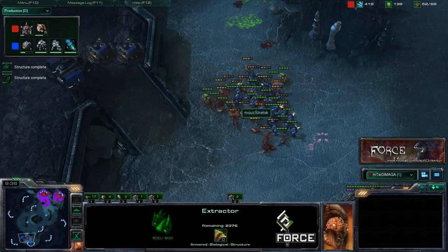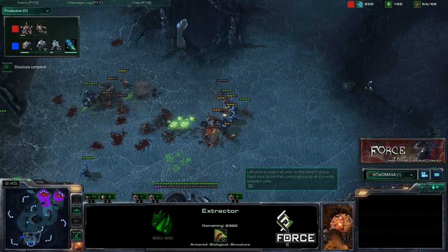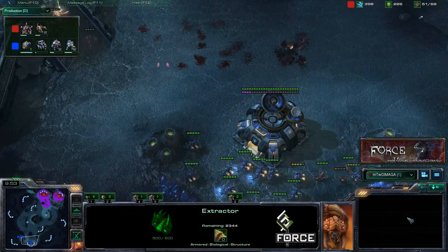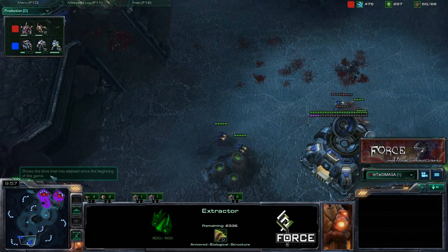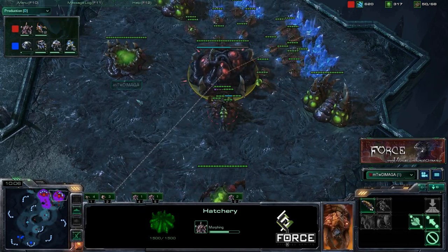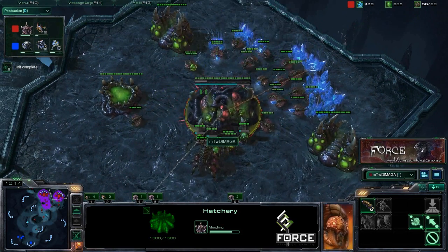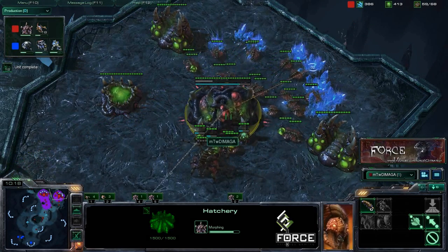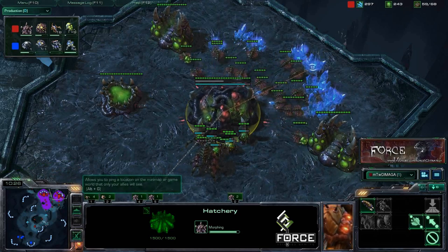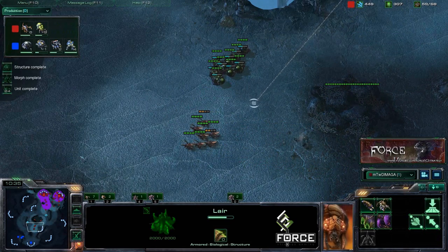We know for certain it's a bio-heavy build, so we want to move our zerglings in, surround, and then attack. That's really important — how to properly attack with zerglings. You want them to wrap around the opponent's army, then they start attacking. That slows the enemy down and allows your banelings to catch up and do massive amounts of damage. You want those banelings going straight for the marines while speedlings — zerglings with metabolic boost — do serious damage against marauders. Marauders fire so slowly it's easy for speedlings to get a surround on them.